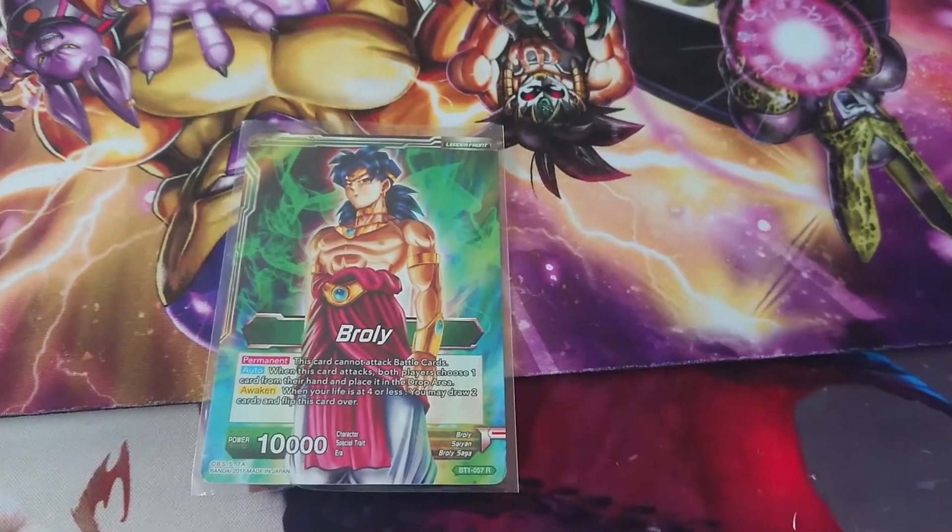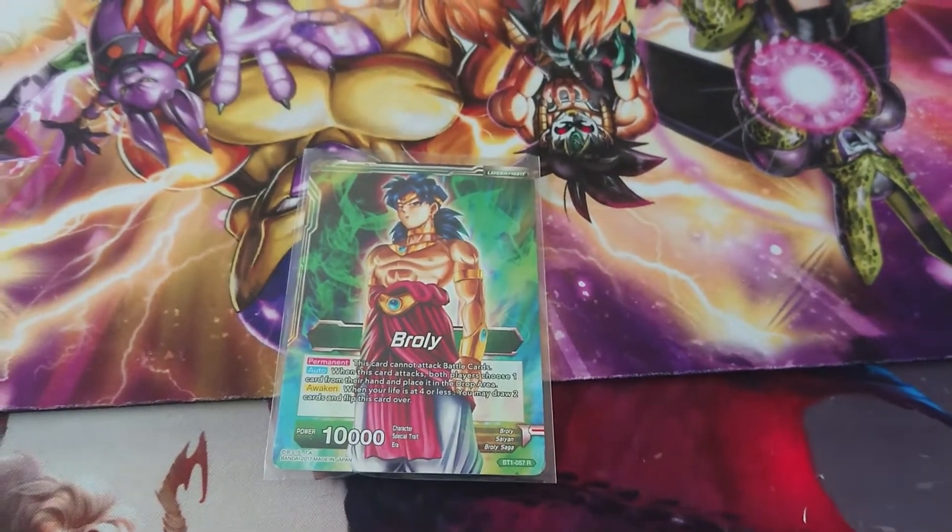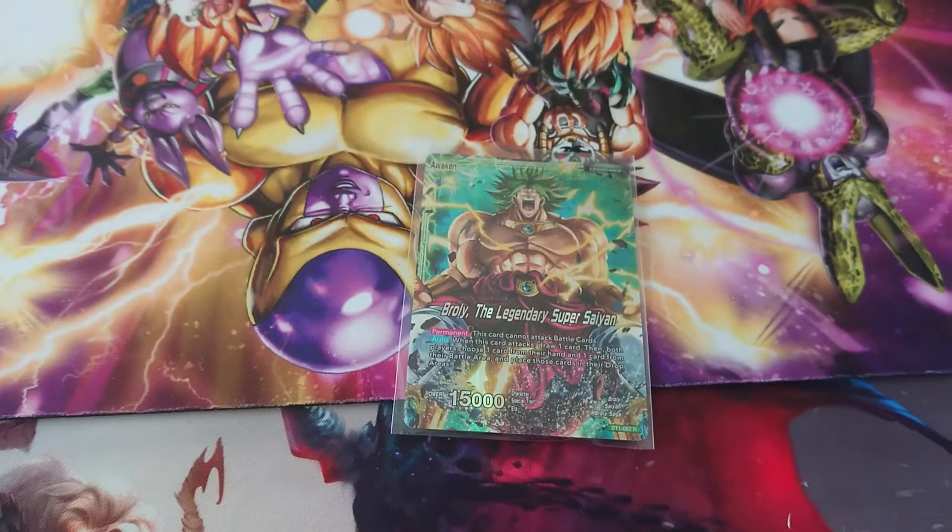The awakening ability of this Broly is when I'm at 4 life or less, I draw 2 cards, flip the card, and BAM, I become absolutely powerful.